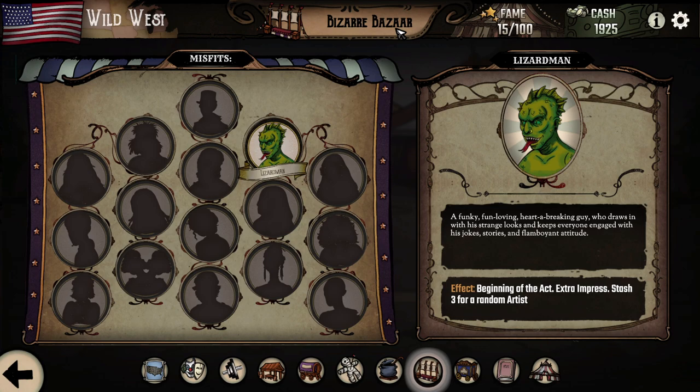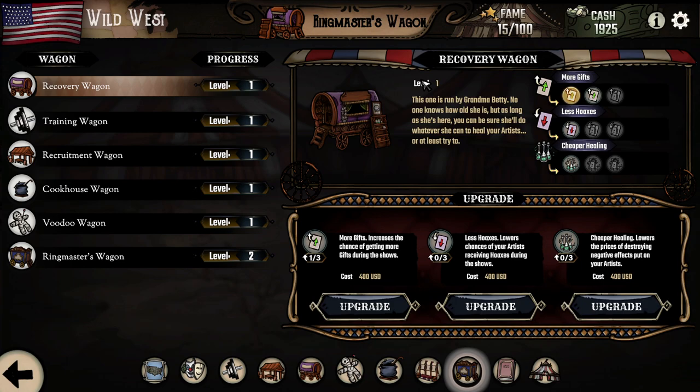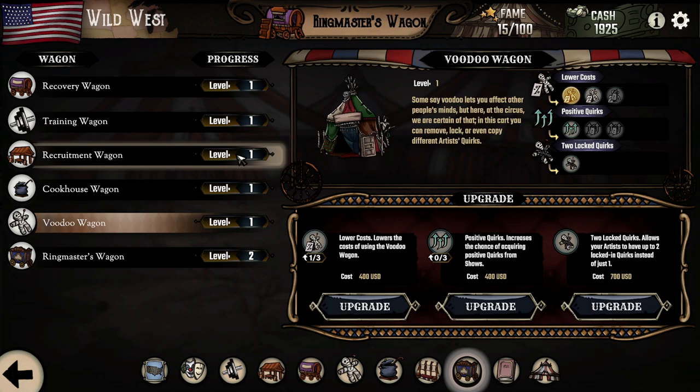There is also a bizarre bazaar. I have only one misfit unlocked — you have only one at the beginning of the game. After three hours of gameplay I still haven't managed to unlock any other. These are unlocked usually by finishing some quests. I finished some already, but those awarded artists so far only. And here is the ringmaster card, where you can upgrade each wagon with additional abilities.